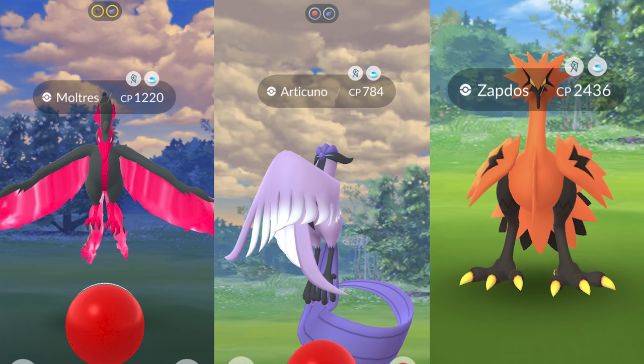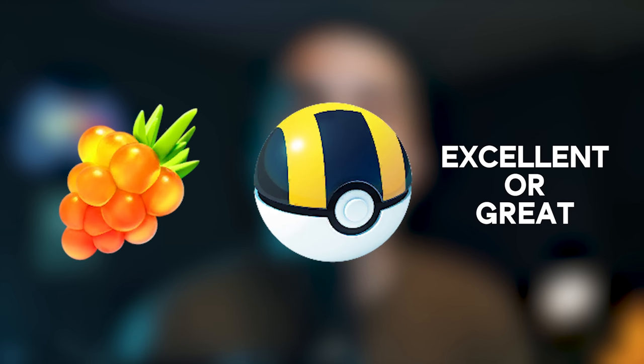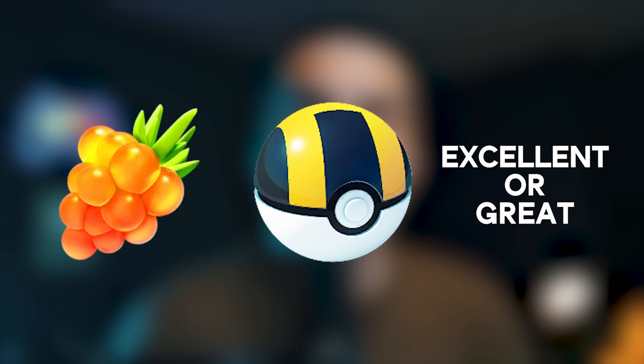Finally, if you do find a Galarian bird, be sure to use a Golden Raspberry, use an Ultra Ball, and try your best to hit an excellent throw — or if you don't think you can hit excellent, go for a great throw. These Pokemon have an average 2% catch rate and a 90% flee rate, which means if you don't catch it on the first ball, there's a 90% chance it runs away. Increasing the catch rate with those items is in your best interest because you most likely only have one chance to catch it.